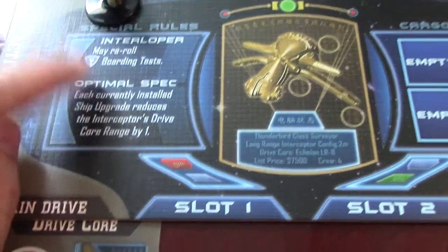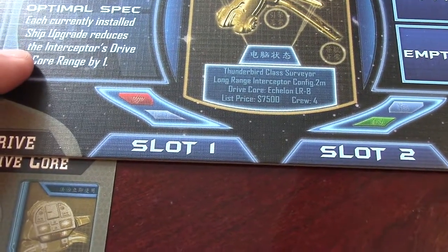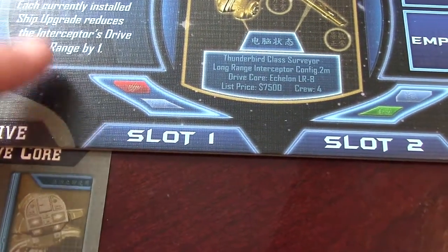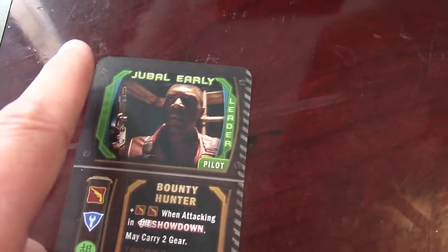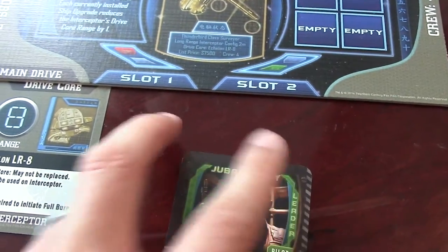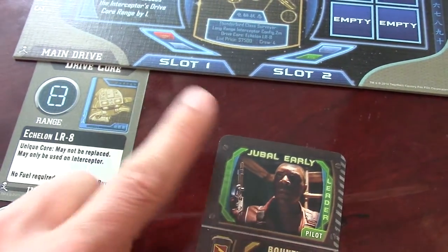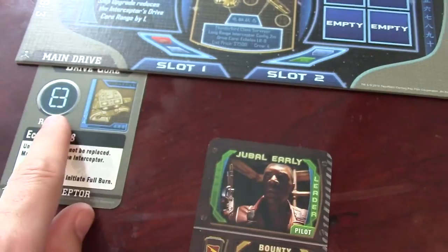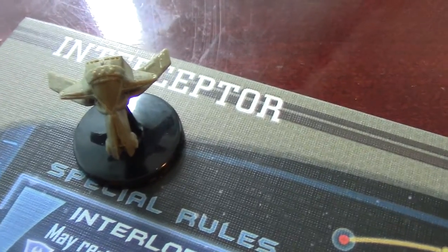They can re-roll boarding tests. The Optical Spec says each currently installed ship upgrade reduces the Interceptor's drive core range by 1. It only has two upgrade slots rather than the usual three. So the more upgrades you put in, the slower it goes — it can go as slow as a 6. If you want to soup up this starship, it's going to cost you some speed.